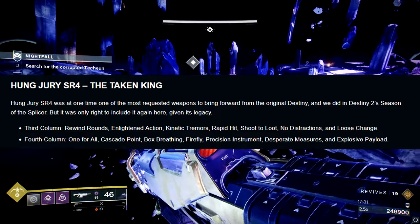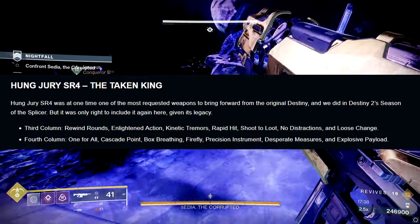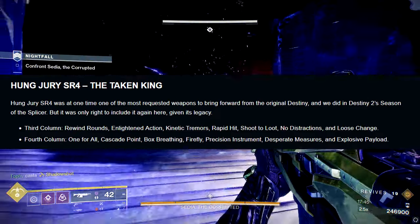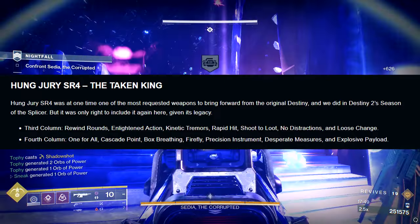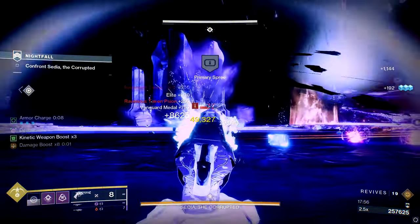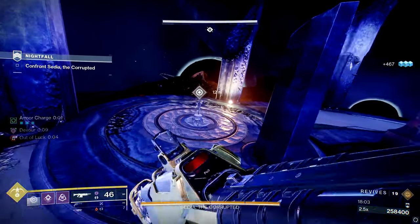In the third column, I think it's straightforward what you'd want: Kinetic Tremors, and then a second perk — if you get it — would be Weaver Rounds or Shoot to Loot, for the same reason I mentioned with Midnight Coup. In the fourth column, you're definitely going to try to get one of Firefly, Precision Instrument, or Explosive Payload. Or if you're lucky, maybe Explosive or Firefly paired with Precision Instrument on the other — because that perk is actually kind of underrated right now, depending on the meta going into The Final Shape.